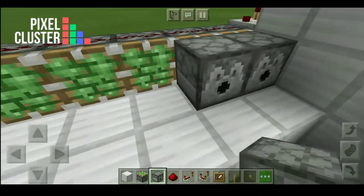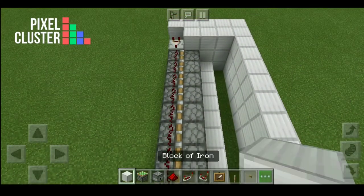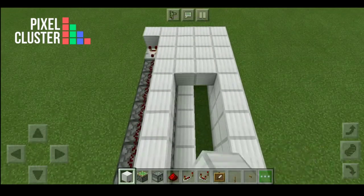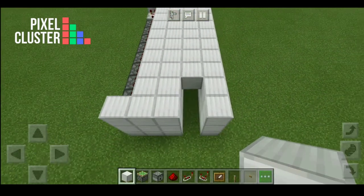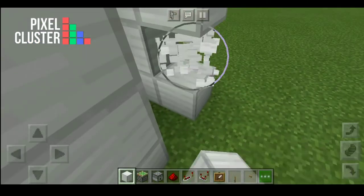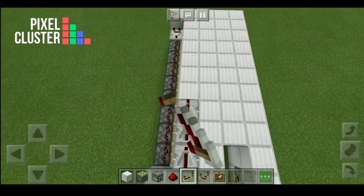Put dispensers in front of these to keep the stones, then make a roof with iron blocks. Also replace this iron block with a dispenser and place some redstone repeaters like this.